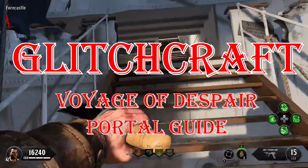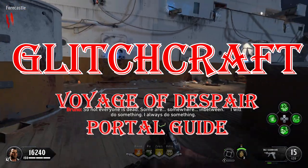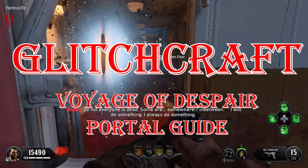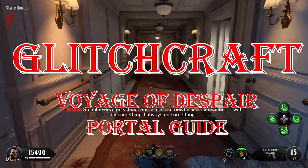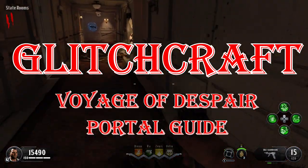Hey guys, welcome to Glitchcraft. Today I'm going to give you the rundown on how the portals work and their paths in Black Ops 4 Voyage of Despair. First of all, you need to activate the artifact to have access to the portals to travel through it, and it costs 500 points each time.